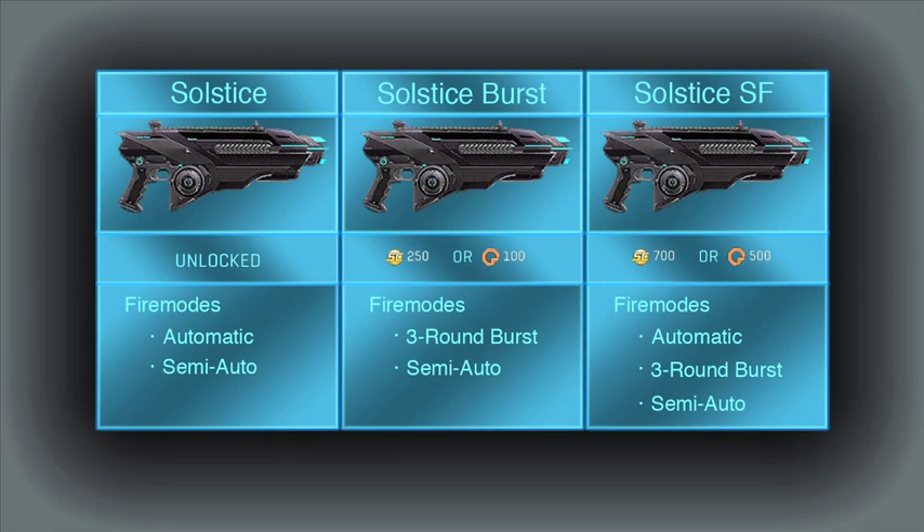Hello, Mr. Gaff here. Today I'll be looking at the default Solstice, the Solstice Burst, and the Solstice SF to give you more detailed stats and tips than are provided in-game. To skip to a certain part of the review, time codes are listed in the description. The three variations of the Solstice are carbines for the Vanu Sovereignty and can be used by the Light Assault and Engineer class.